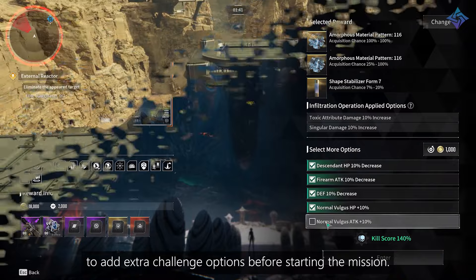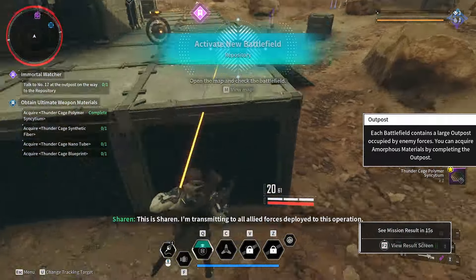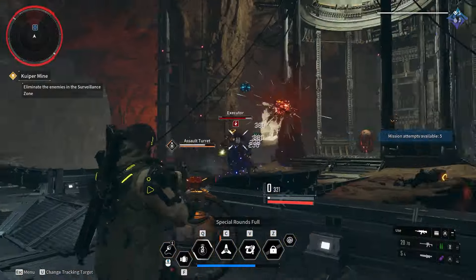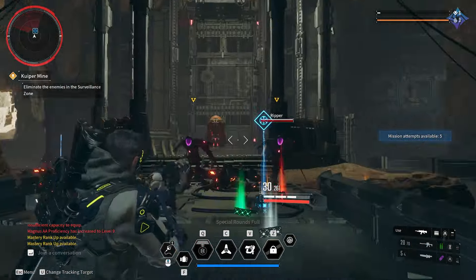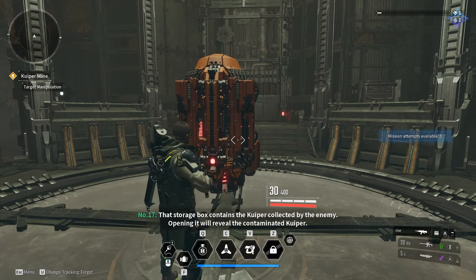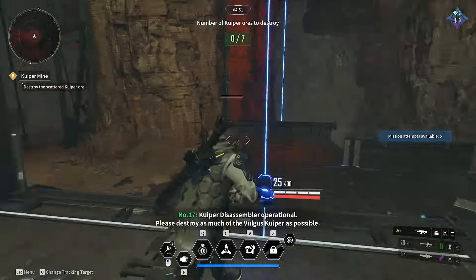Why would you want to make it harder on yourself? As you clear these infiltrations, you accrue points, and those points determine the bonus rewards you get. By activating more modifiers, you get more points per kill, allowing you to hit those point thresholds much easier. It's another way to make unlocking rewards easier, though obviously more difficult — for example, modifiers can reduce your health by 10%, firearm attack by 10%, and defense by 10%. Feel free to experiment and find the best setup for you.